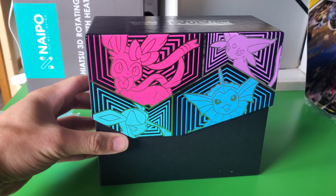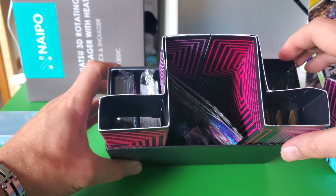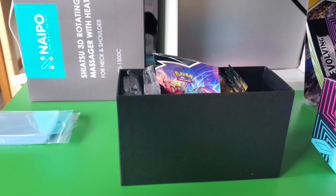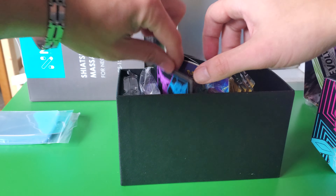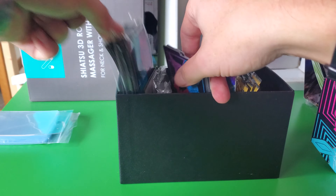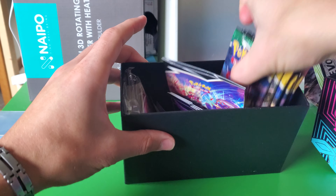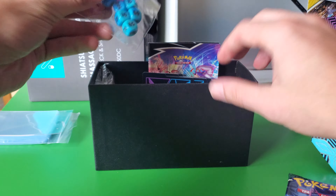Gosh, that looks so nice. I really hope I can find the other one — I have a feeling I'm not going to be able to though. So let's see, take that out. Energies, we got these that look nice. Sleeves. Packs.